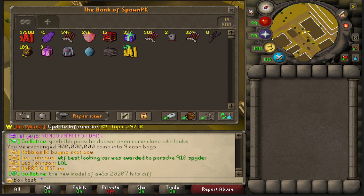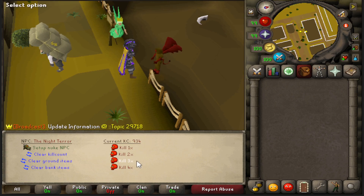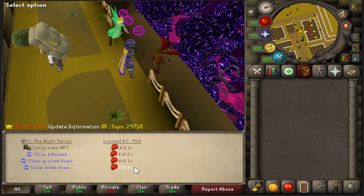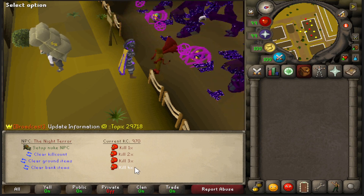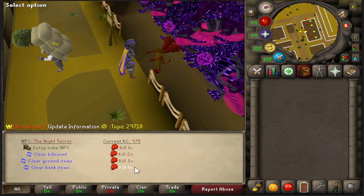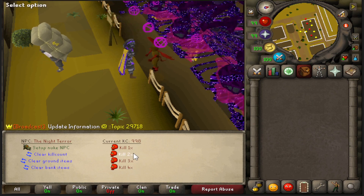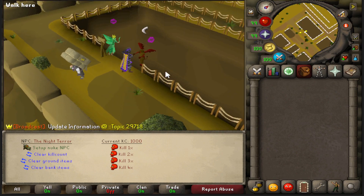Coming up to the 1000 mark — let's see what we got and then price check everything. Good luck to us, let's get the final two kills in and make sure we get all the coins.